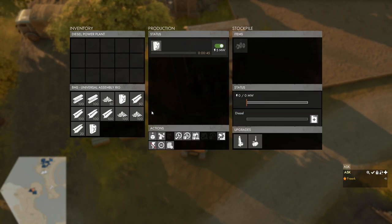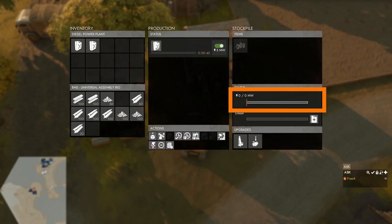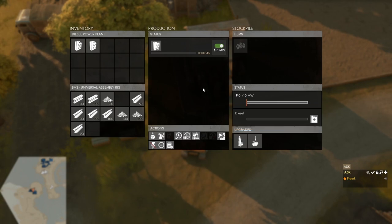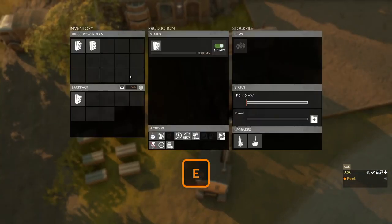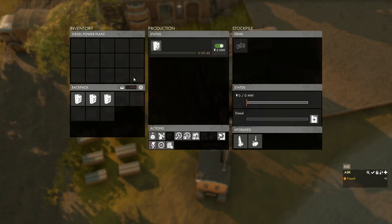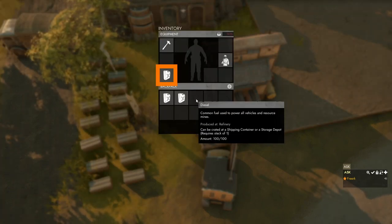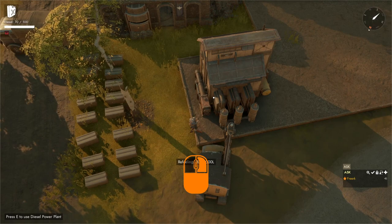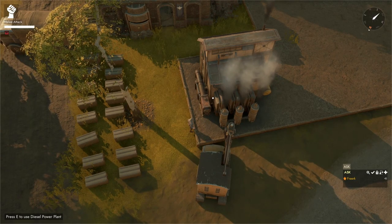For power we need diesel in the diesel power plant. If we put diesel in the inventory it will show we are still not producing power, because the diesel needs to go into the fuel tank. To do that we come out of our CV, hop out, walk up to the diesel power plant, press E to open it, grab the diesel jerry cans from the inventory, then equip a jerry can, press 3 to equip it, aim at the diesel power plant, and hold down the left mouse button to refuel the fuel tank. As soon as enough diesel was in, the diesel power plant turned on.